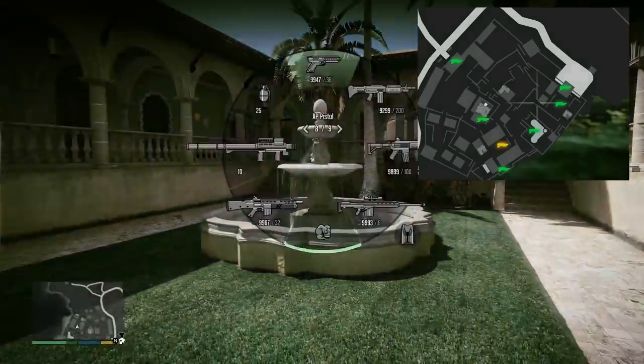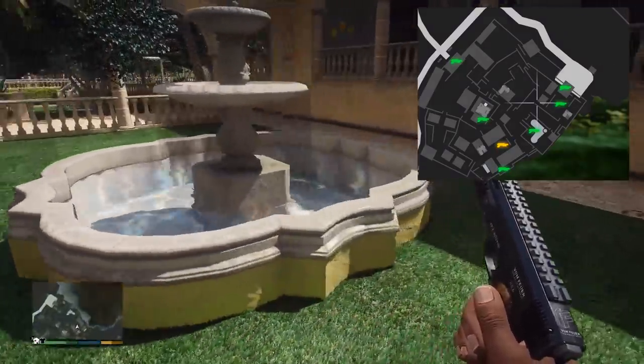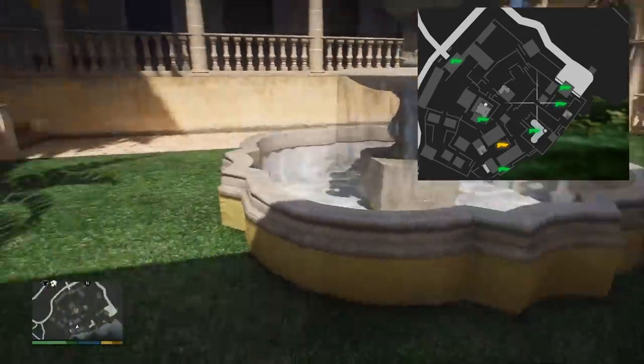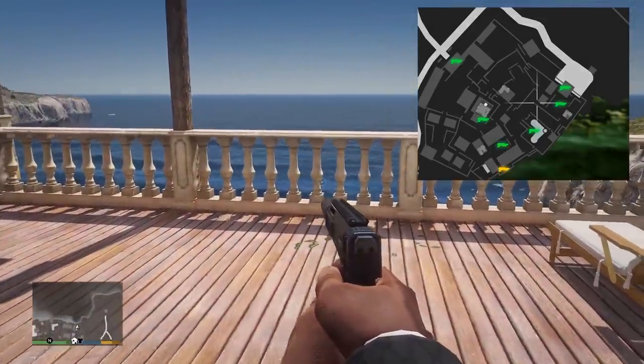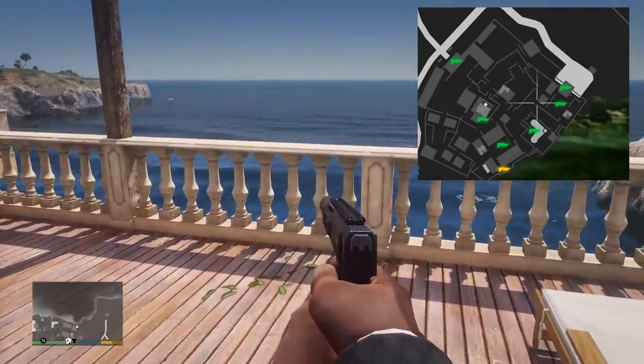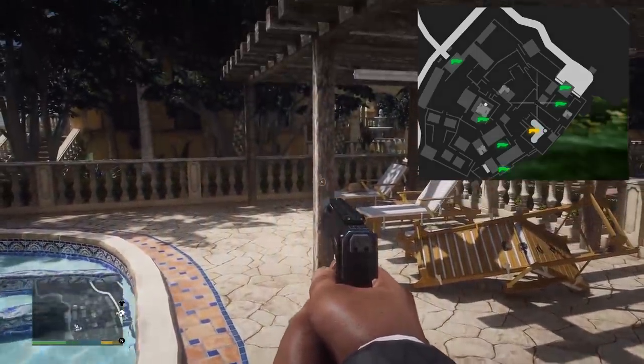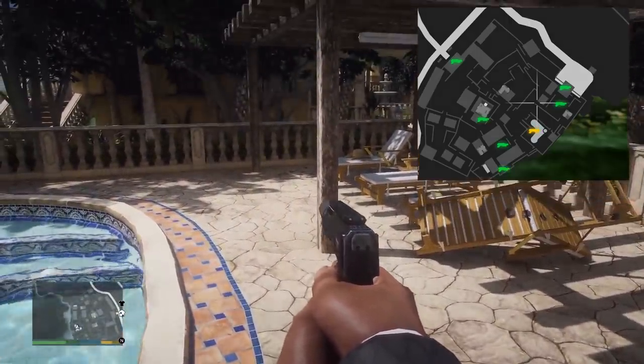These next few are all located very close to each other. You can find it leaning against the fountain right here — this is actually where I found mine. It can also spawn near the back of the compound facing the water, close to where the entrance for the drainage tunnel approach is. The pool side is another spawn point for the Combat Shotgun — it'll be leaning against this wooden pole right here.